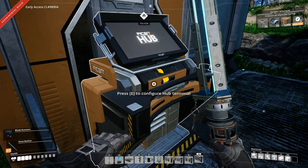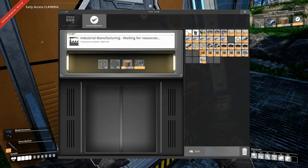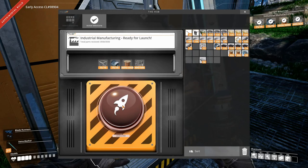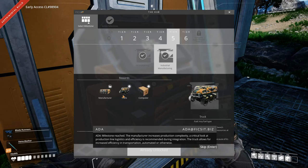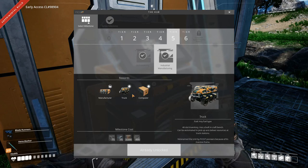But before we do that, we're going to unlock industrial manufacturing. I have already made everything ready to do it. And unlock industrial manufacturing — milestone reached. The manufacturer increases production complexity, and a critical look at production line logistics and efficiency is recommended during integration. The truck allows for increased efficiency in transportation, automated or otherwise. Thank you very much, Ada.